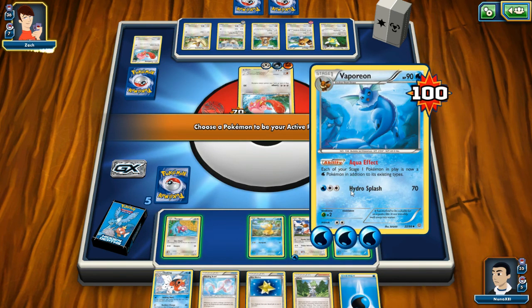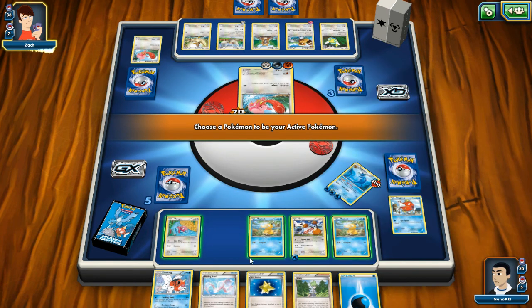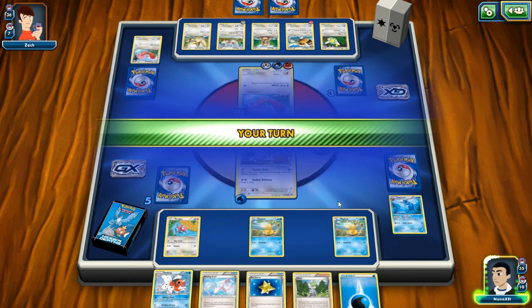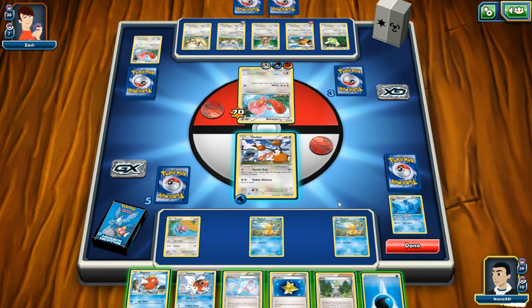Wait — what happens when you pull an evolution from the graveyard? Do I just pull Eevee back out and not Vaporeon? Interesting. I think I'm going to get my ass kicked in this game — the first trainer battle is going to mess me up.